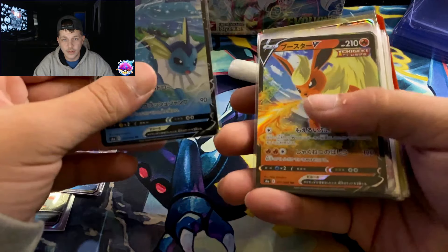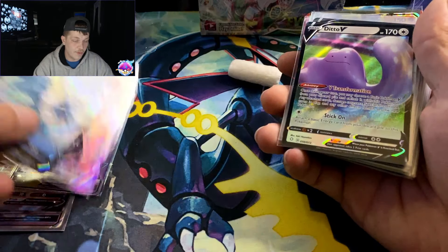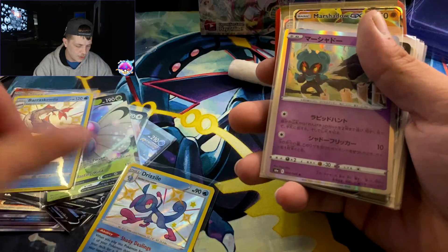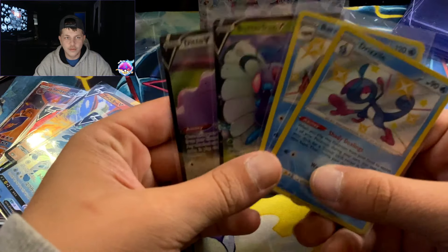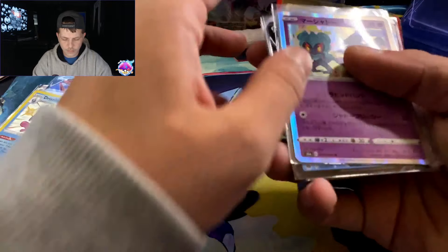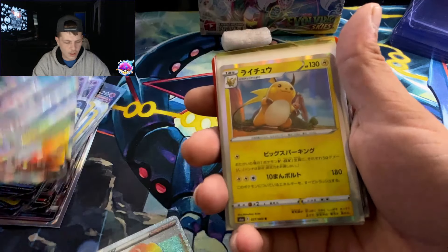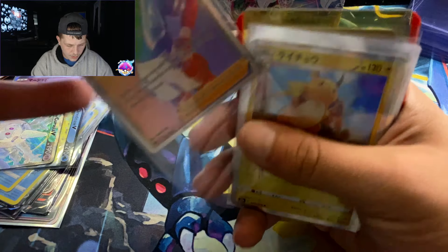Alakazam, Noivern GX, Vaporeon and Flareon, Leafeon — all from Eevee Heroes, or Evolving Skies now. Ditto, ooh Butterfree V. And something shiny from Shining Fates — this was the first thing I won on stream. I won all four of these off his stream, he did them in giveaways. Literally the first time I was ever in a stream I won these for nothing — just a like and a subscribe, that's it. Marshadow, more Eevee Heroes, and a little V.